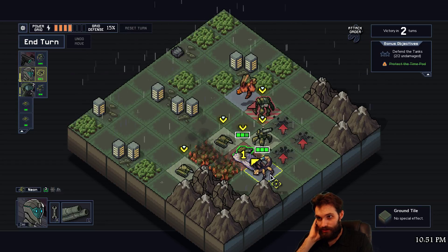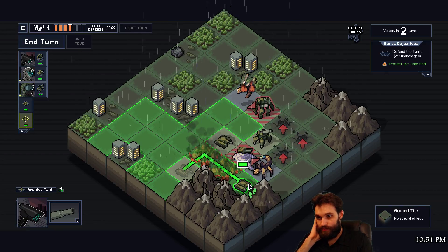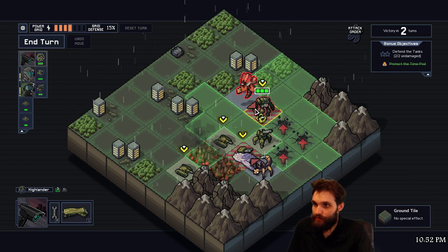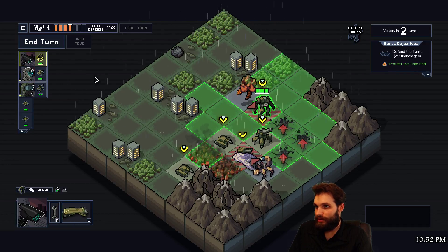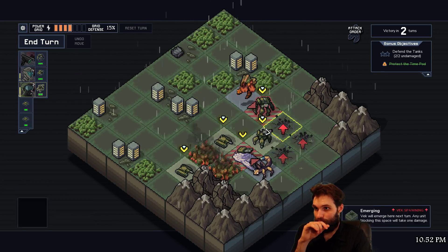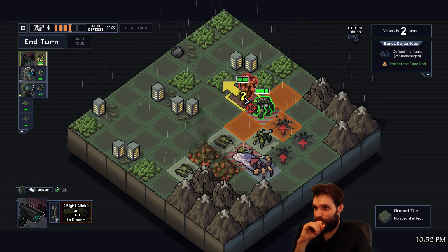We could push this guy onto a spawn. I don't really want to kill this guy with this guy because I wonder - will the experience share actually... Let's see what happens if I kill it with an AI.